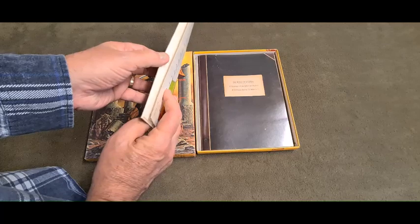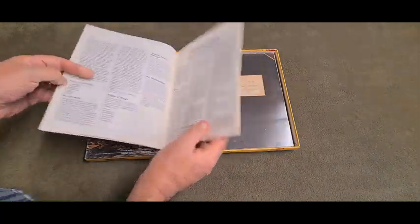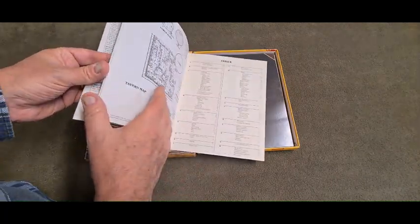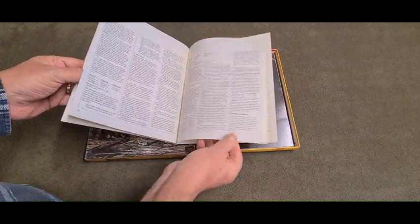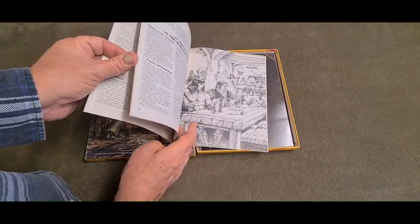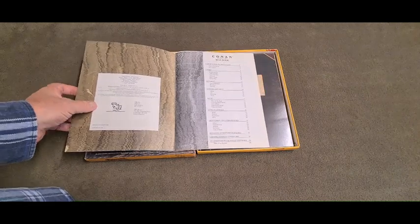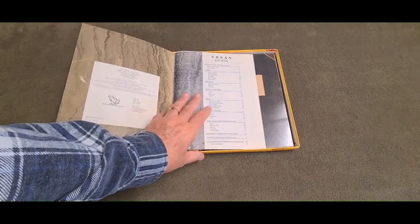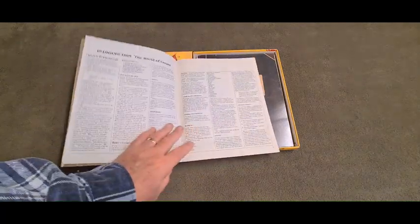It's got a rule book that is a little unusual in that it's shorter — usually the TSR rule books are like 64 pages in length. This one is half the length, it's only 31, 32 pages. I'm not sure how this system actually runs. As I said, I have not played this system.